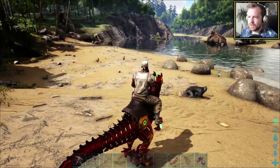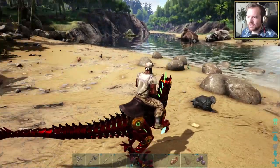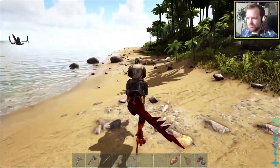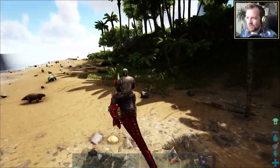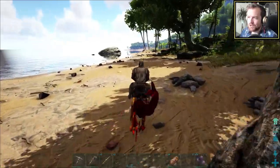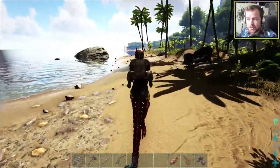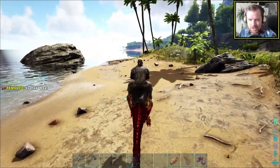There's a freaking spino ahead as well — this doesn't seem like a good idea. I could go to a cave and maybe get some, but I don't really feel like I'm strong enough to do that yet. I did see a level 20 moschops around the other side of the beach, so I might do that one instead — it only required mejoberries.